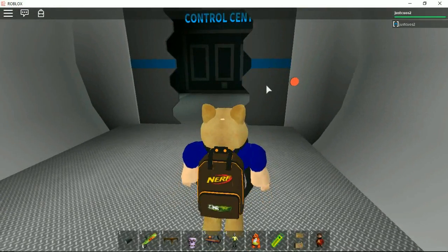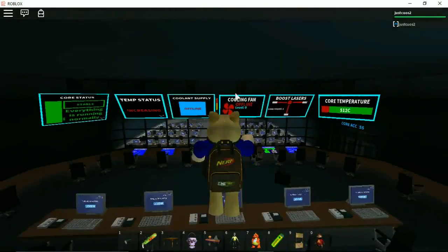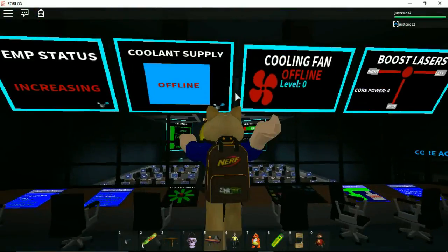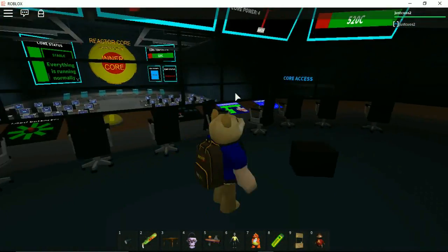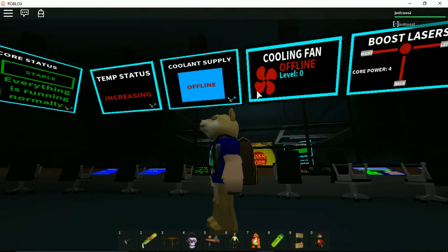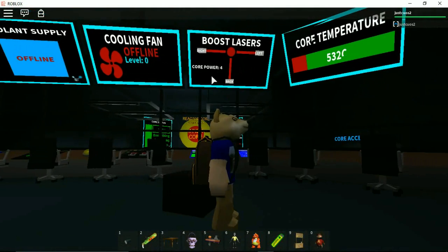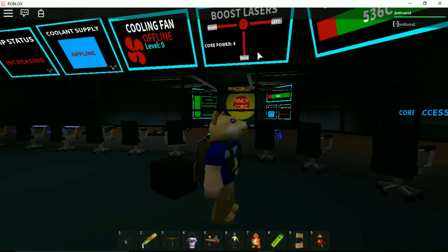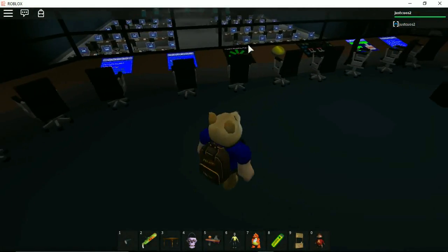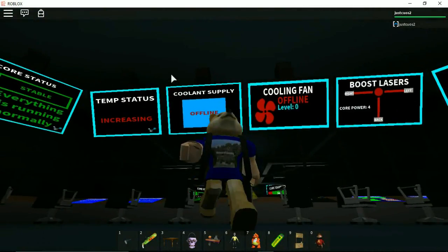There are loads of doors because it's very protected. This isn't even where the core is - this is just a place to monitor it. We've got no cooling systems, no fans, core power - whatever that is - and some buttons.